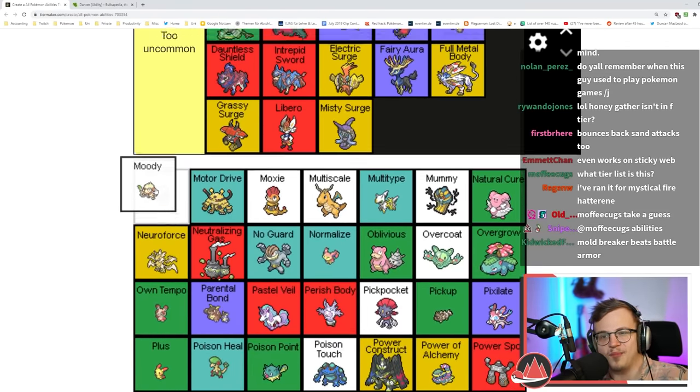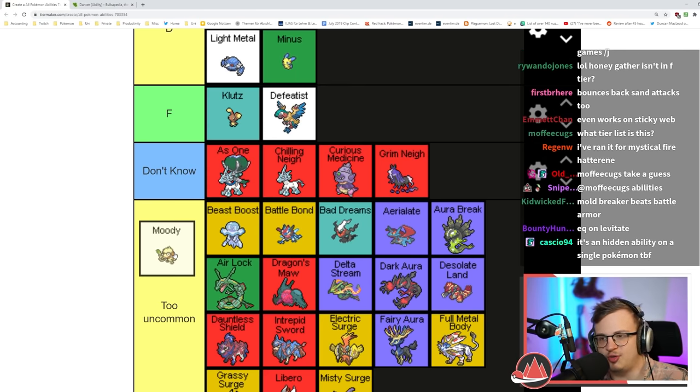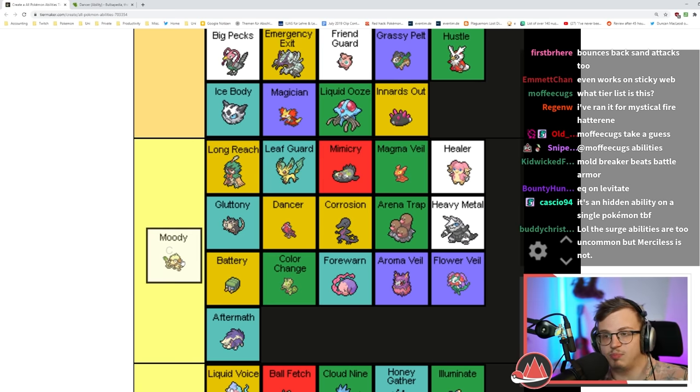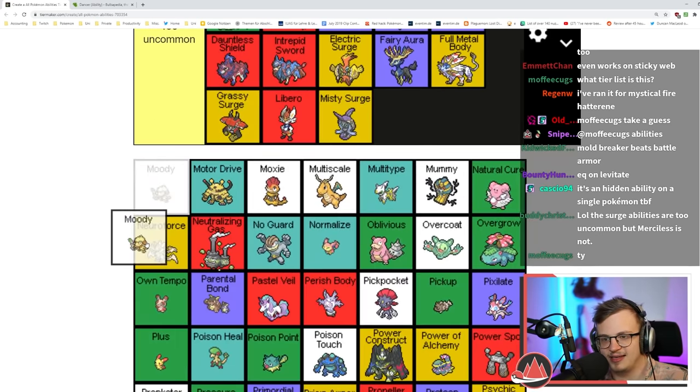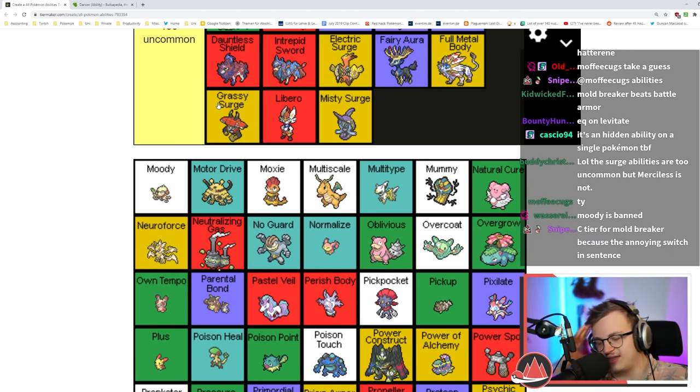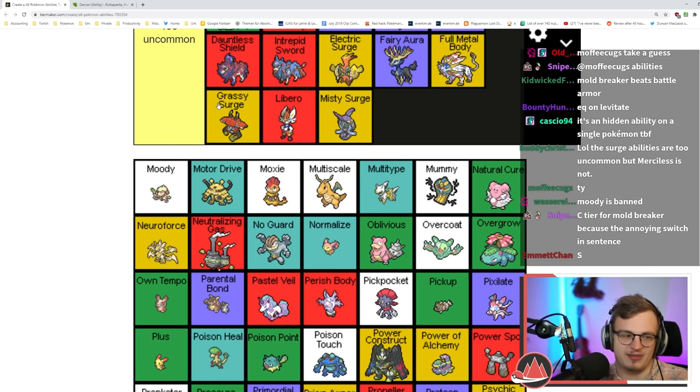It also beats Battle Armor, so S plus? Here. Moody gives you plus two in a random stat and minus two in another. It's just so inconsistent, and the problem is grinding a Pokémon with Moody is incredibly difficult — you have to pay so much attention.